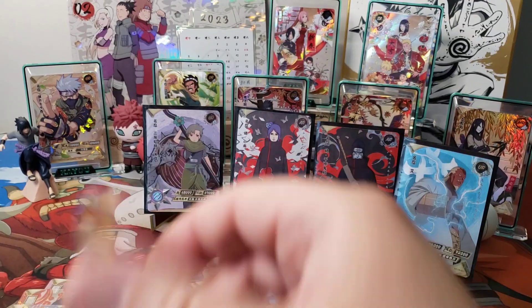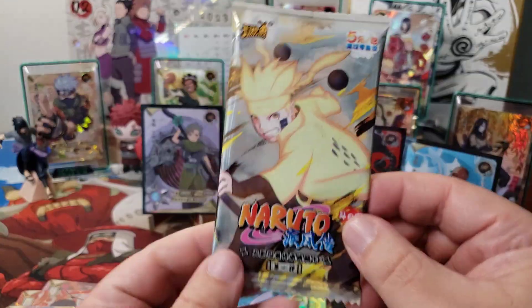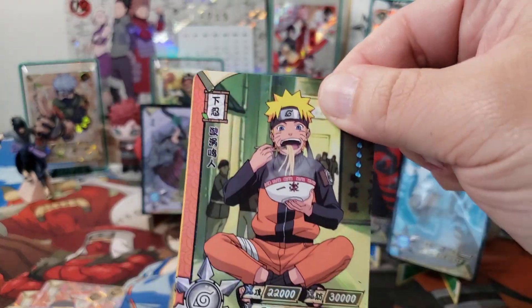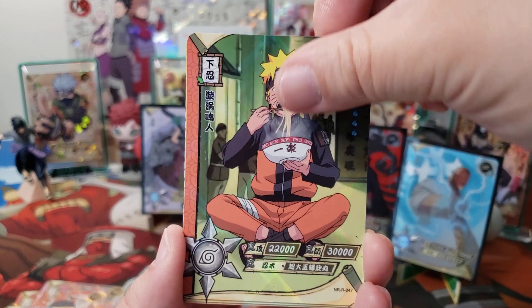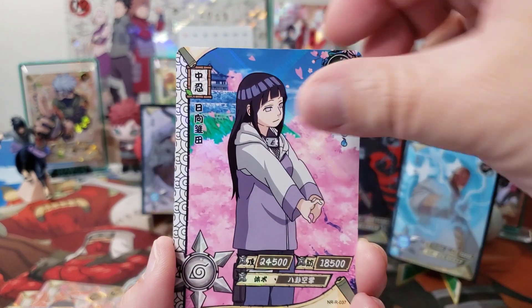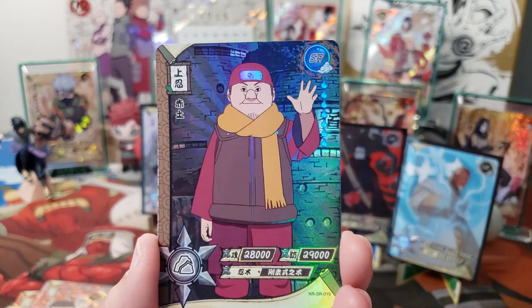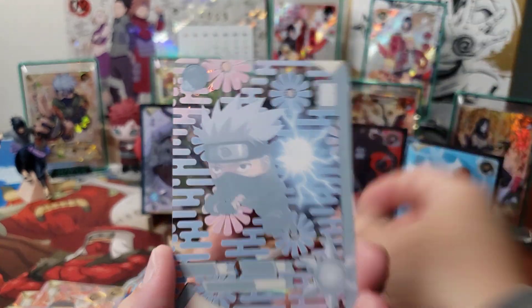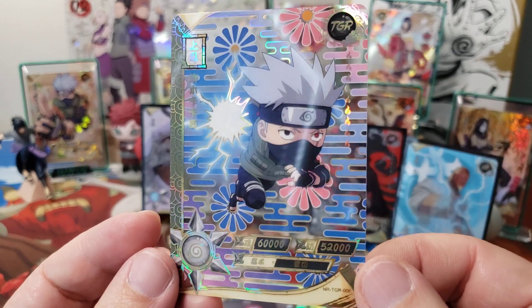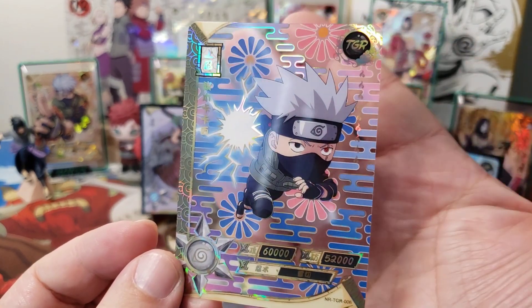Oh, we got this Choji. And then we got this Deidara. One pack left. Hopefully this will be a hit. Like I said, I can't be mad - this was successful. All right, we got Naruto. And then we got Tamari. Hinata! And the SR of this guy. And ooh, that's a nice TGR of Kakashi, though, right? Yeah, don't sneeze on these.